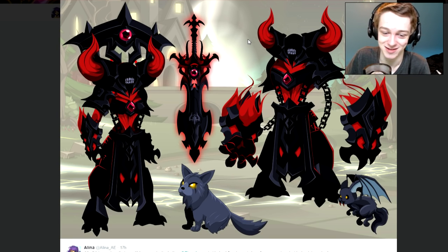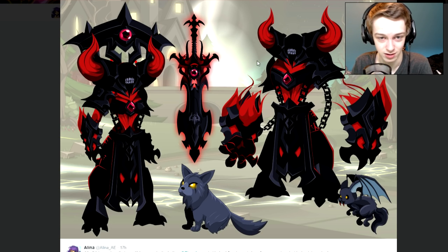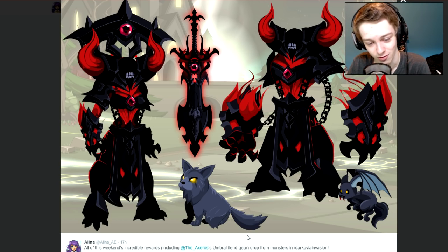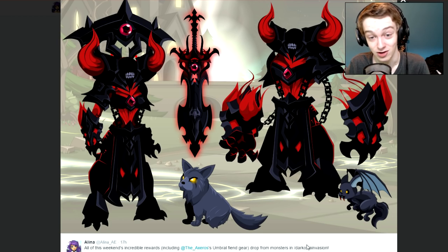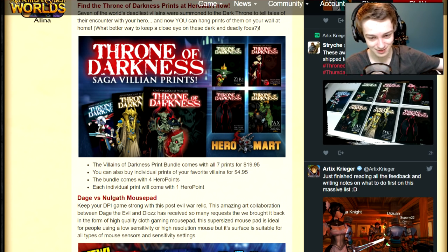The first thing we have today is this awesome looking set, and pets — two pets and a sword pet, it looks like a sword pet right there in the middle. These armors look very cool. I'm not sure what part's the armor and what part's the helmet, but they kind of go right together really well. Those weapons look insane — I can't wait until these are in the game. The text at the bottom says 'All this weekend' — incredible rewards including Umbrella Fiend Gear, drops from monsters at Dark Invasion, the new release.